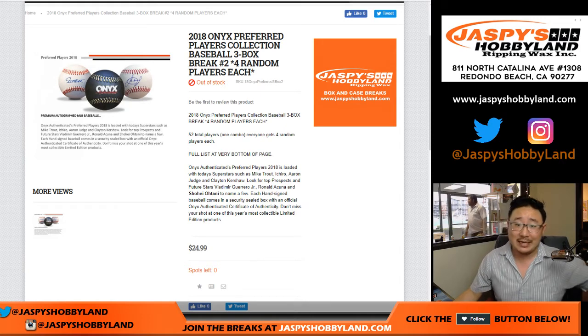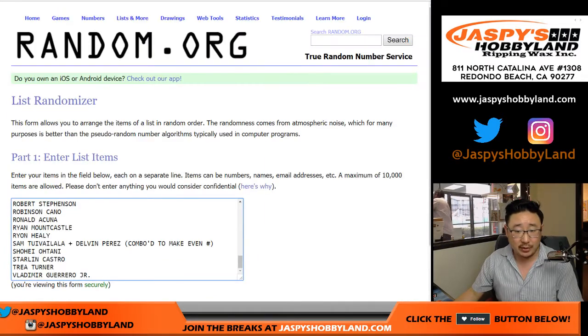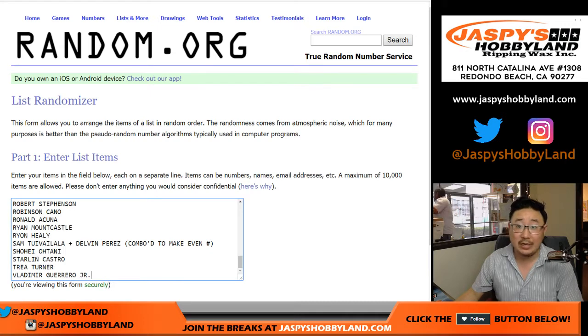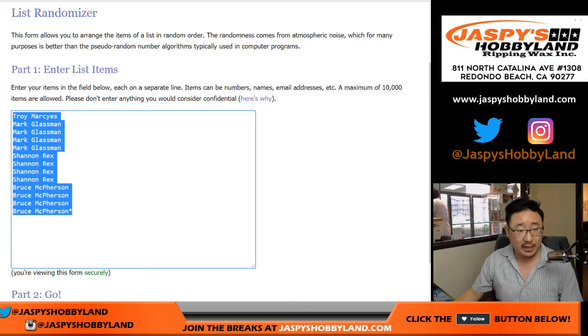Hi everyone, Joe for jazpyshobbyland.com with the 2018 Onyx Preferred Playas Collection 3 box random player break number 2 from jazpyshobbyland.com. Big thanks to these folks for getting into the action. There's the checklist right there, which is on the bottom of the product page. So this is break 2 on a Tuesday — happy Tuesday everybody, thanks for joining us at the beginning of the week.